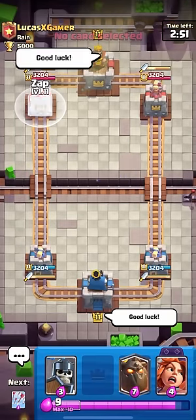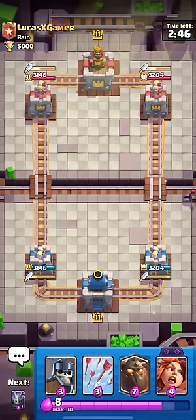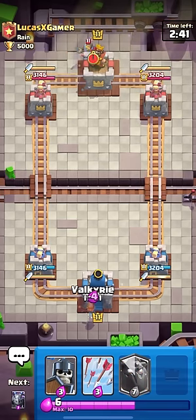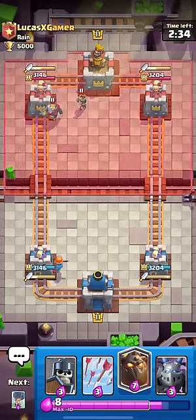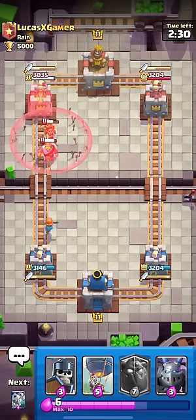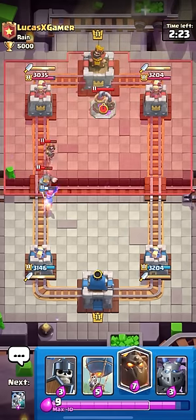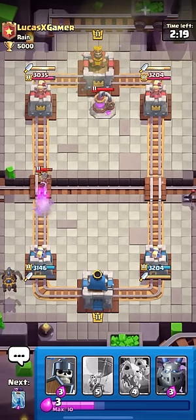I've come to the conclusion that this Tower Troop is weak against Beatdown, good against cycle decks like Miner Poison and Hog Rider, but it is very mid against bait. It's situational against Logbait — in some scenarios it's really good against bait, but in some scenarios it's really bad against bait. That's the conclusion I've come to. It should be a pretty okay Tower Troop, but it will be very good at beating some decks and very bad against others.